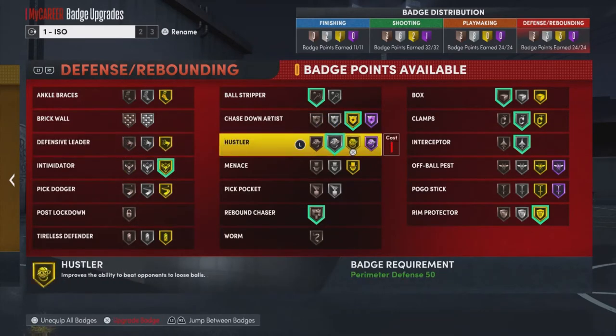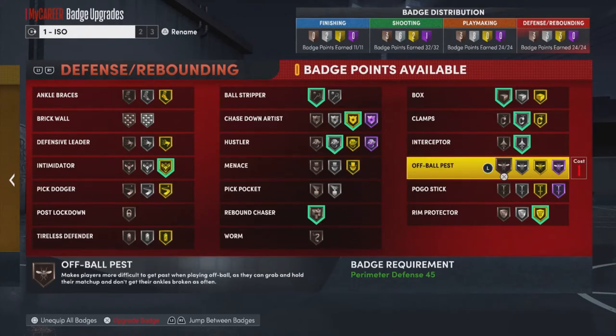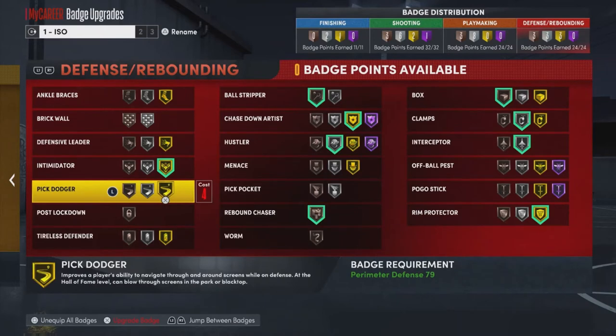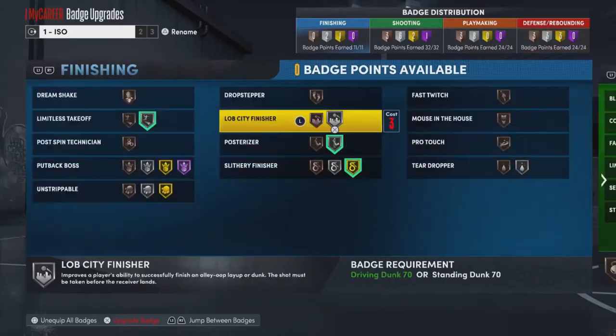On defense, there are a lot of badges that are either useless or don't have a purpose in the game. Menace is completely useless - it has no purpose because you don't get good on-ball contact anywhere. Off Ball Pass is pretty useless outside of maybe the rec where you don't have a choice but to bump into somebody. Tireless Defender is another pretty useless badge. Pickpocket has been nerfed to the point where if you're running it at anything more than bronze, you're wasting badge points.